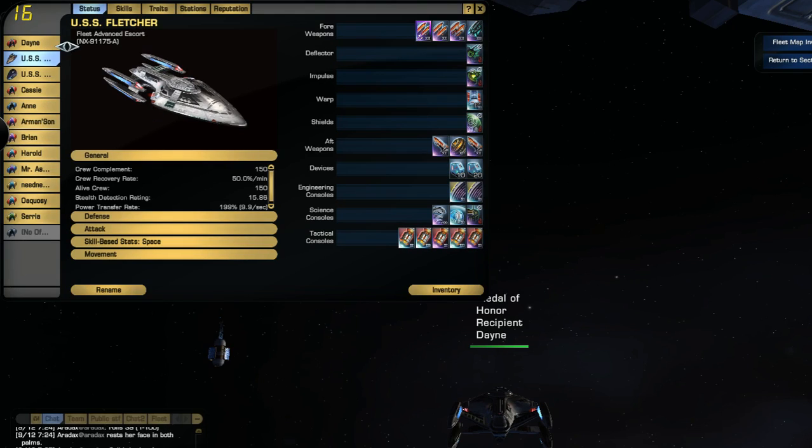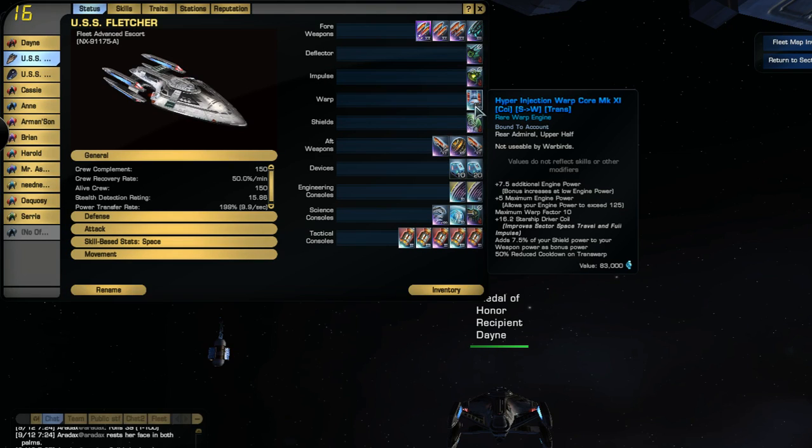Since this is a multi-vector, it's a fleet advanced escort with multi-vector capabilities — it can separate. My warp core is a hyper injection warp core, and it gives me a plus 7.5 additional engine power. One of the most important things is it adds 7.5 from my shield power over to my weapon power as a bonus, which gives me so much more power.